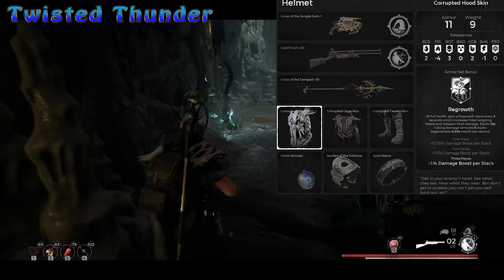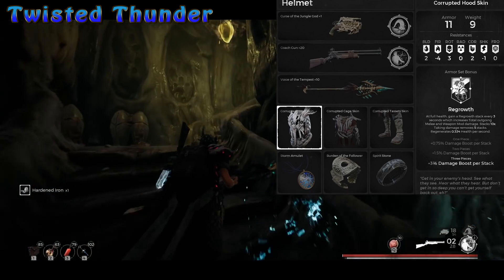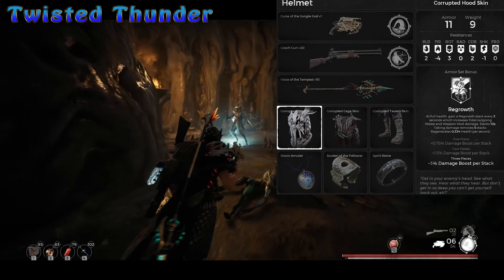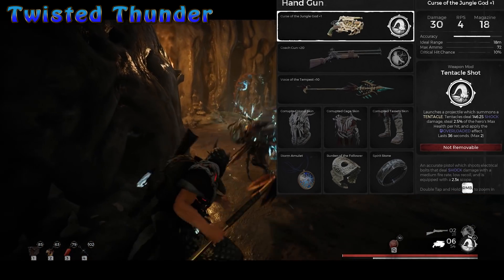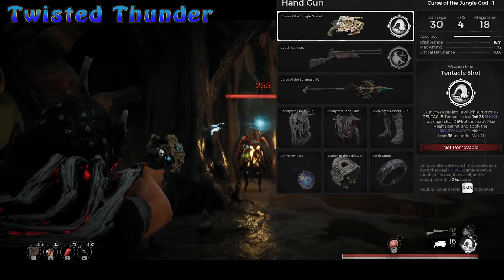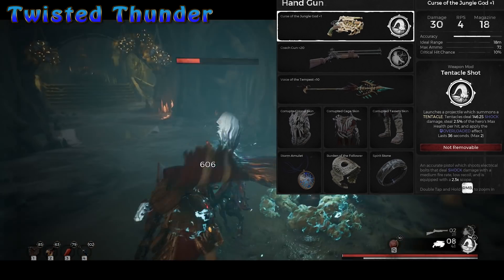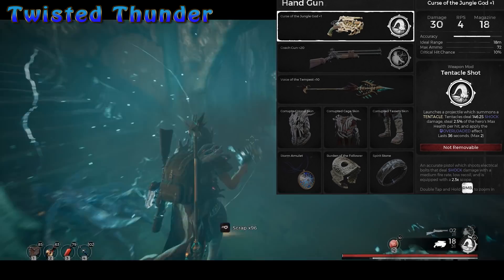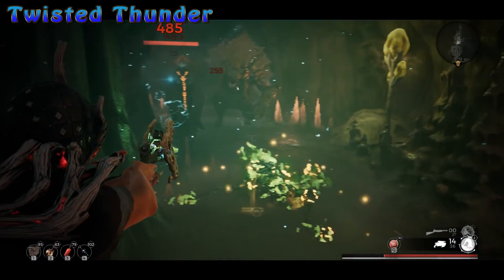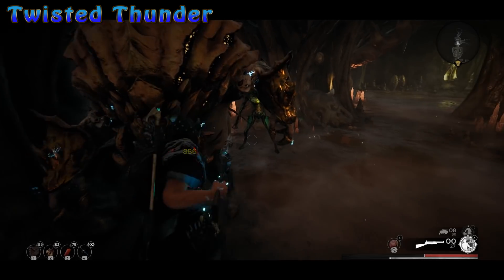The third build I'm going to show is what I like to call Twisted Thunder. The Twisted Armor got a rework to grant HP regen and 30% mod and melee damage so long as you aren't taking damage. I want to use melee and mods to make the most of this set. First, Curse of the Jungle God — this got buffed to apply overload status on enemies that the tentacles hit. Second, any secondary non-boss gun; I went with a coach gun and blink token, which gets me in melee range, staggers enemies on the explosion, and procs overload all at the same time. The melee weapon is of course Voice of the Tempest. I can set up overload with this or tentacles, proc it with tentacles, curse primary fire, melee pokes, or blink token. Lot of thunder, lot of booms, lot of fun — that's the name of the game.